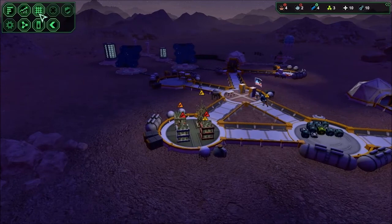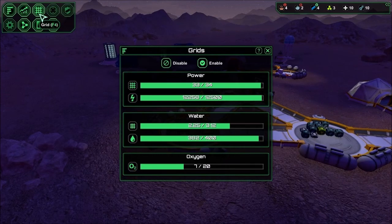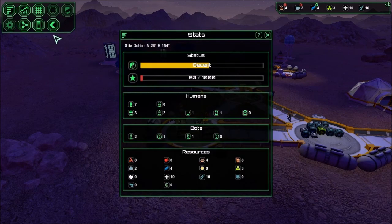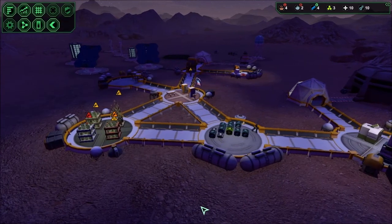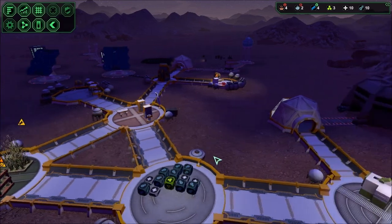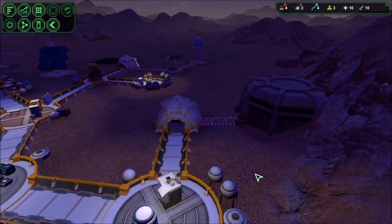I'll drill that now. Once I build the pad, I'll turn off permission for colonists until we have at least positive food, because you don't want to put new mouths to feed until your base can actually support them.